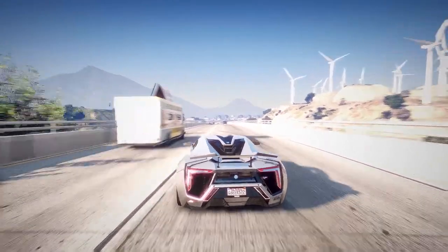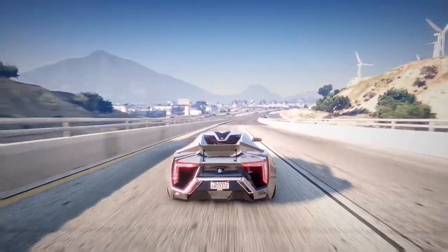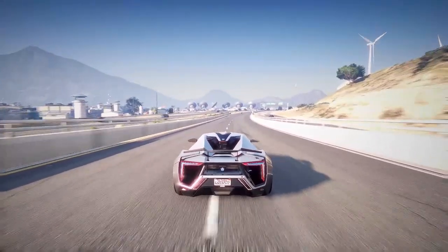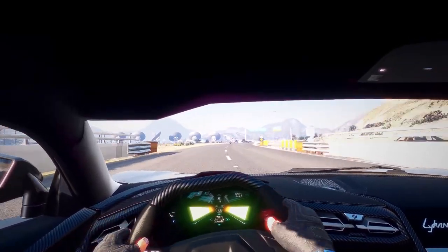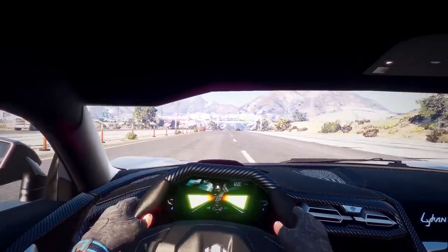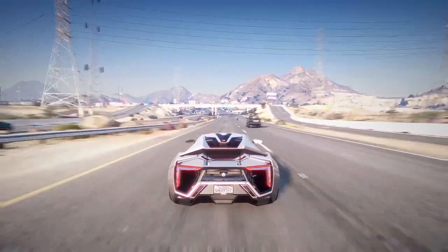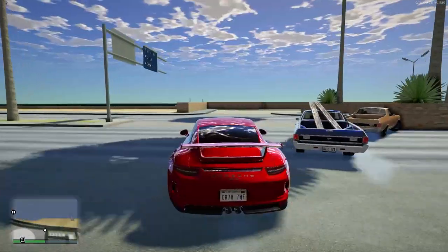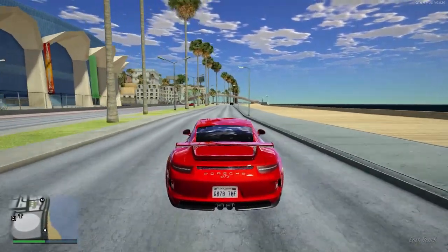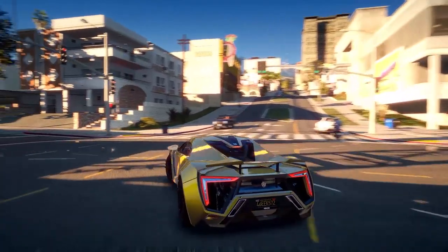As we know, everything has its own pros and cons. We already discussed the pros in our features section, so let's have a look at the cons. I found only one con in this graphics mod: sometimes when you are driving a car or riding a bike, the shadows are completely gone when your third-person camera gets centered. Here's an example of how it looks — as you can see, when the camera gets centered, the shadows are completely gone. For now, I don't have any solution for that.